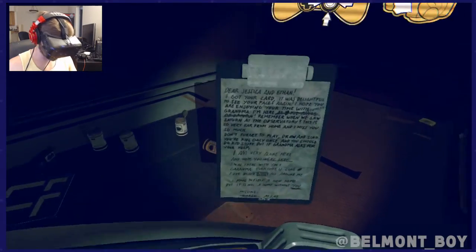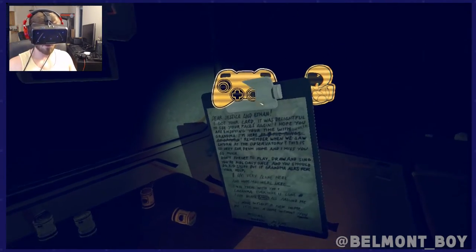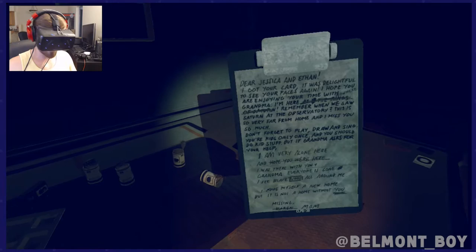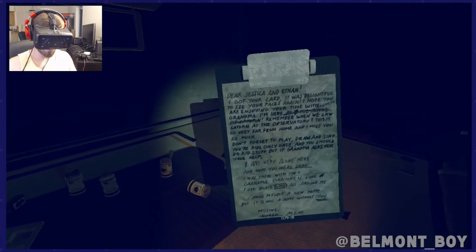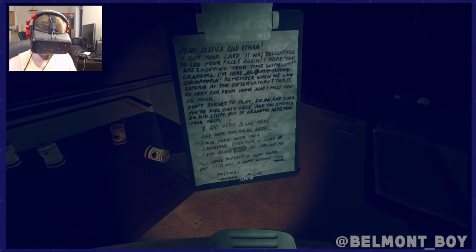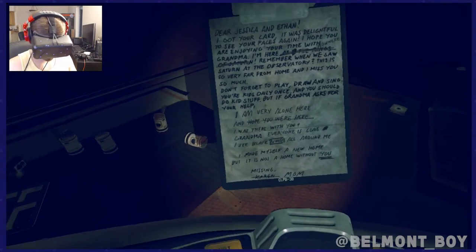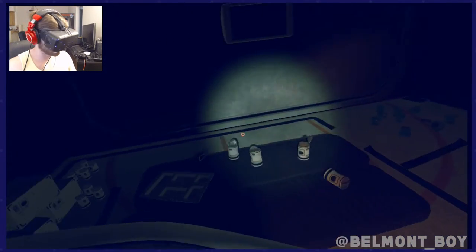There's a letter — 'Dear Jessica and Ethan, I got your card. It was delightful to see your faces. I hope you're enjoying your time with grandma. I'm here at the rings of Saturn' — it's crossed out and says 'nowhere.' This is so very far from home and I miss you so much. Everyone is gone, I see black void all around me. I made myself a new home but it is not a home without you. Missing Mom. Wow, that's sad — took a dark turn.